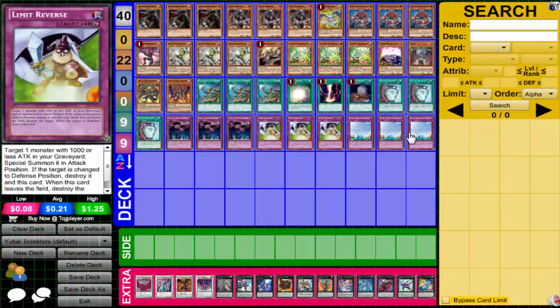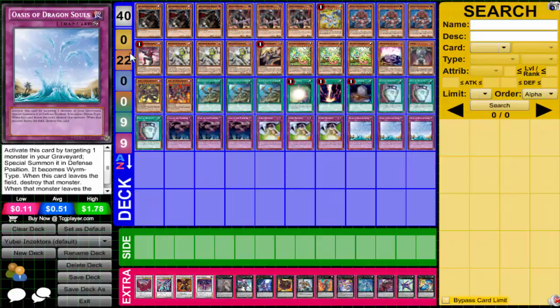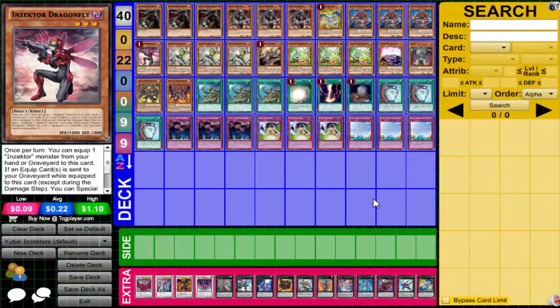For trap cards: Call of the Haunted, Limit Reverse, and Oasis. Limit Reverse gives a thousand attack - that's Dragonfly's attack stat. There have been tons of times where I'll go: Dragonfly, equip, unequip, pop, summon Centipede, equip, unequip, pop, search, XYZ into one of my monsters, then detach the Dragonfly, activate Limit Reverse, Call of the Haunted, or Oasis to summon Dragonfly back. It's once per turn, but it doesn't say 'you can only activate the effect of Dragonfly once per turn' - so if it leaves the field and comes back, I get to activate its effect again. Equip, unequip, pop - with Soul Charge and all these revival cards, Dragonfly gets absolutely stupid.